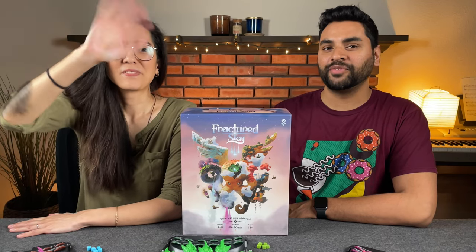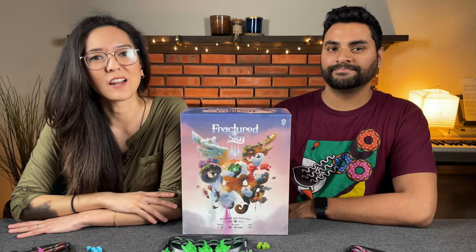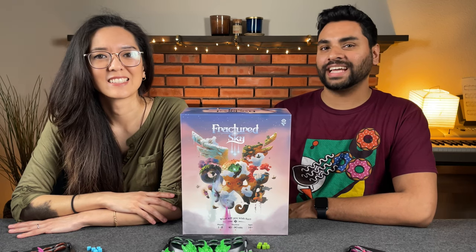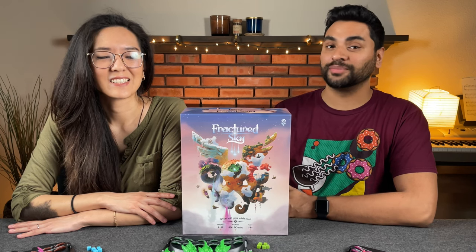Hi everyone, my name is Monique and I'm Naveen from Before You Play, and today we're going to be showing you how to play a game that is currently on Kickstarter called Fractured Sky. This game is designed by Zach Dixon, Max Anderson, and Austin Harrison, and it's published by Ivy Games, who are helping sponsor this preview.